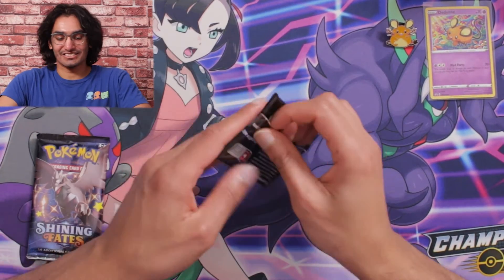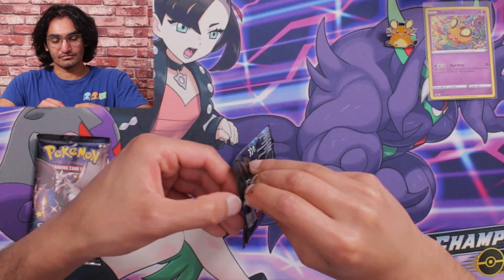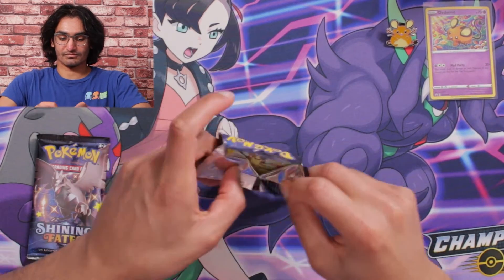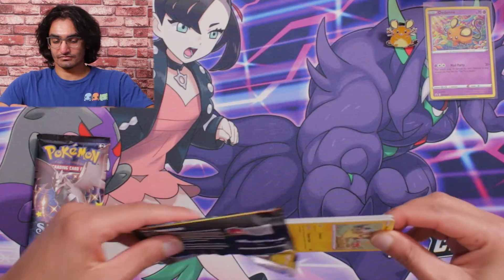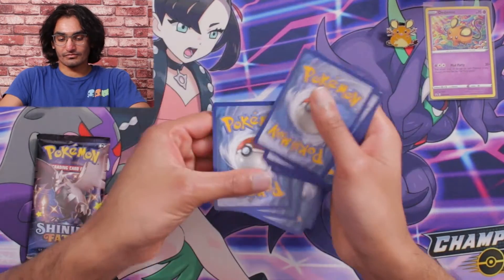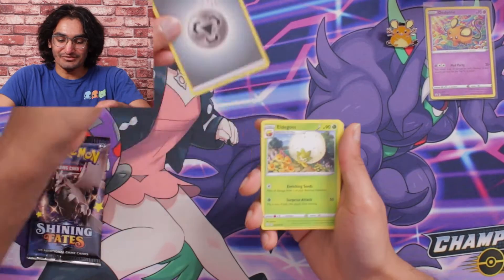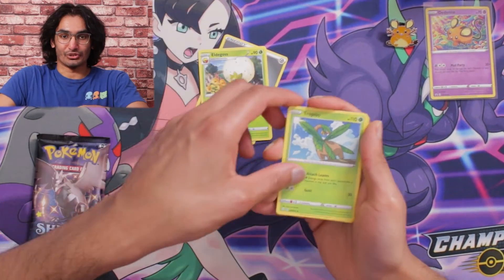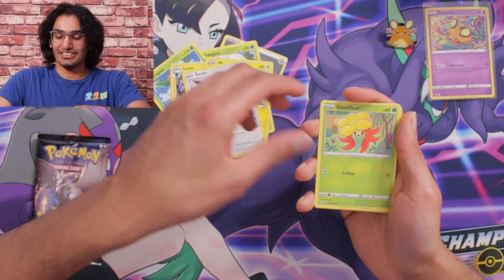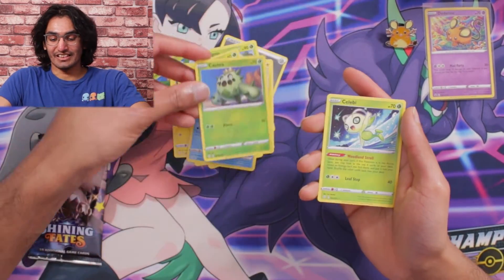On to the next pack. We got a Steel Energy, Elgyem, Nidorina, Luxio, Morpeko, an Eevee, Gossifleur, Yanma, Snom, a Reverse Holo Cacnea, and then Celebi.